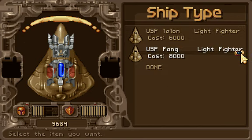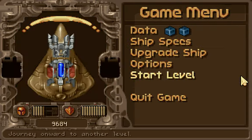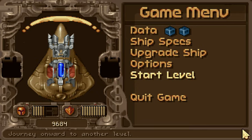Next time on Let's Play Tyrion — what is the next level? Savara. I'm Deceased Crab. See you next time! Bye!